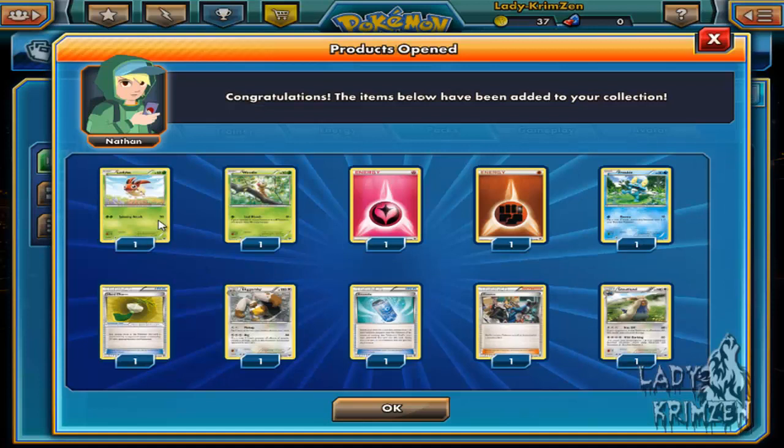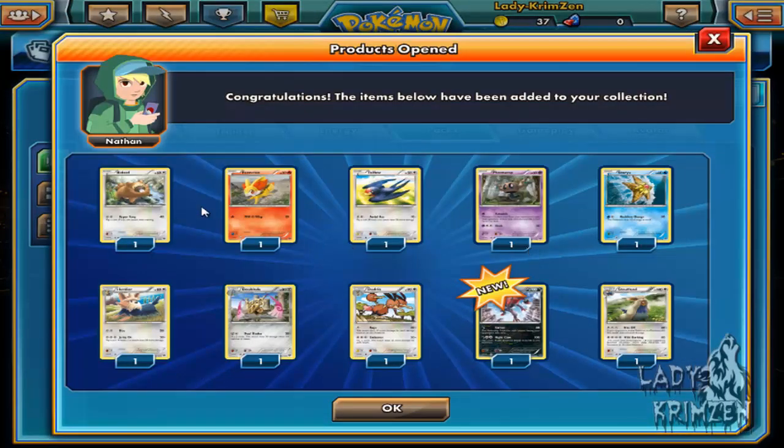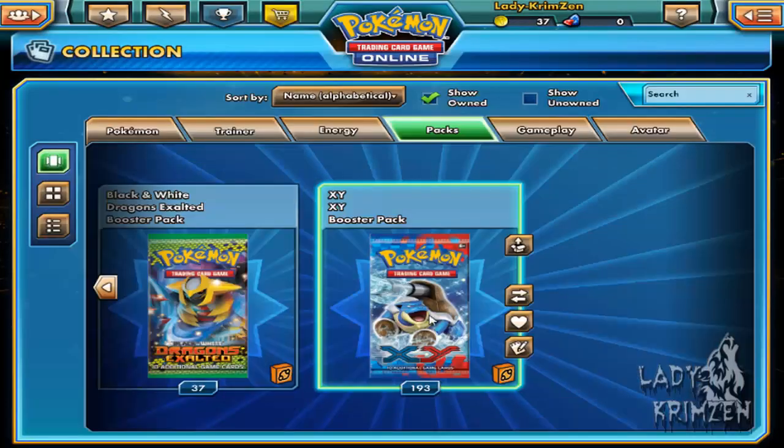Next pack: Ledibar, Weedle, Fairy Energy, Fighting Energy, Froakie, Hard Charm, Diggazabit, Eversoda, Cassie as reverse holo, and Stalind as the rare. Following pack: Beto, Fennekin, Taylo, Phantump, Staryu, Herdia, Dewblade, Dewdrio, reverse holo, Zorak, and Stalind again as the rare.